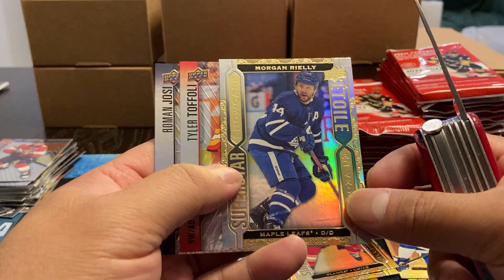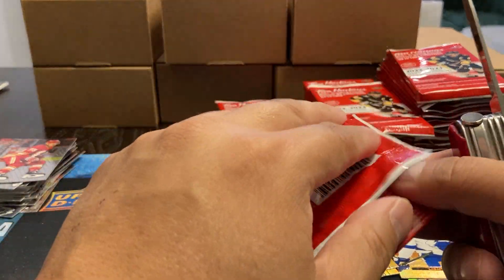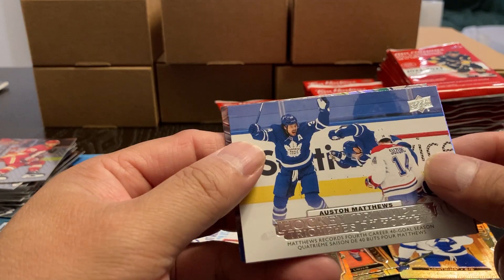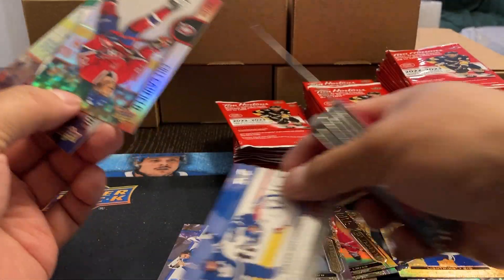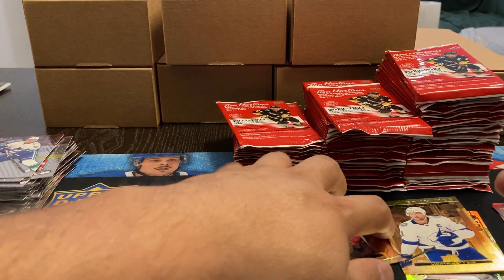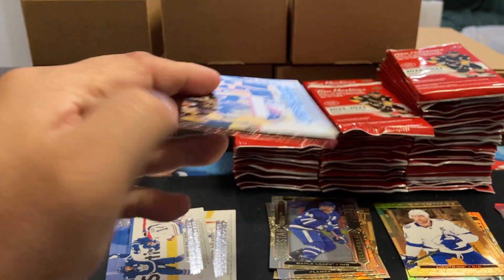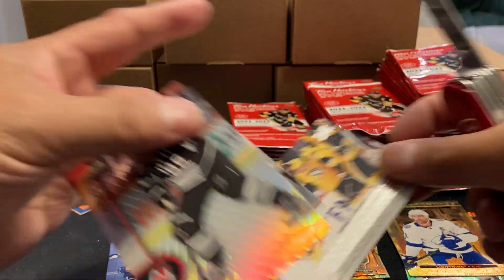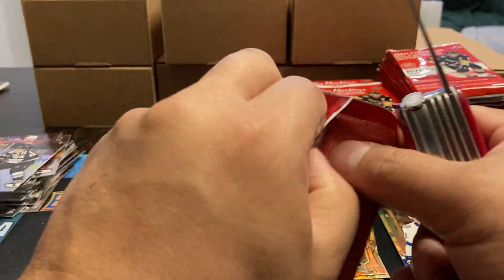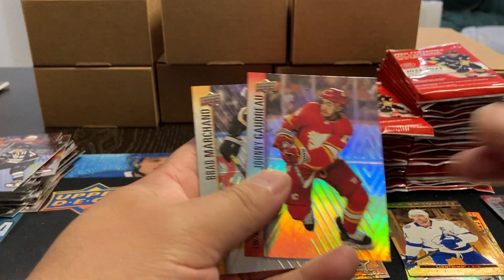Got a Morgan Riley. Toffoli and Jossi. Austin Matthews — Hockey Triumphs. And Cole Caufield and Quinn Hughes. Sidney Crosby. Jack Hughes. Carey Price. Another die cut — Patrick Kane. Gourde, Marchand.